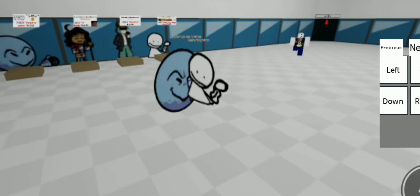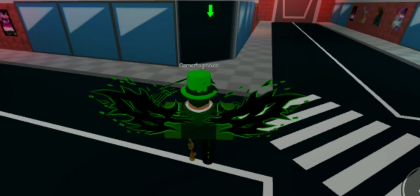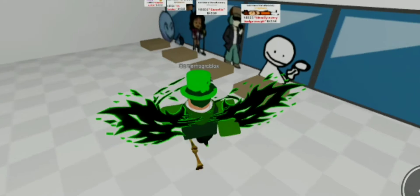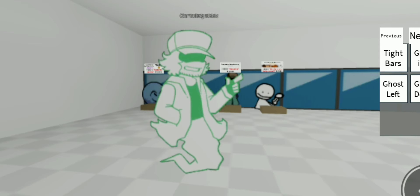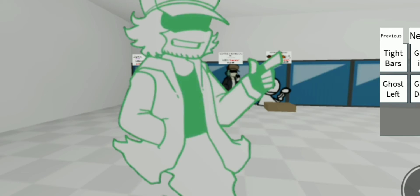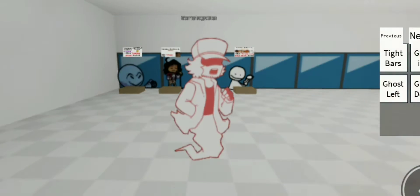Let's reset real quick. This guy is literally trying to oof me but okay, let's go back into the section and look at the Garcello morph. We got ghost — up, down — okay. We got Ghost or Tight Bars. We got ghost left, ghost down, ghost up, ghost right.